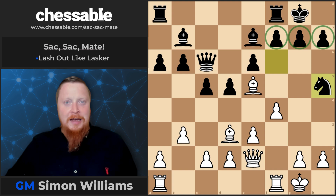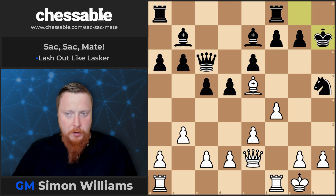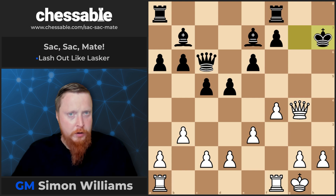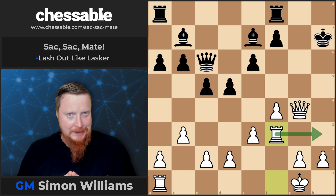Bishop takes h7 is now a familiar pattern, and the idea is to bring the queen in and then rip open the second protection. This one combines something we saw another day — the famous rook swinger — this rook coming around to h3. Remember this one? It's again a deadly idea.